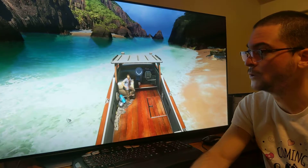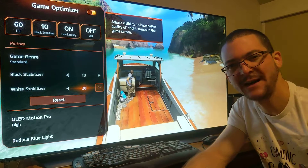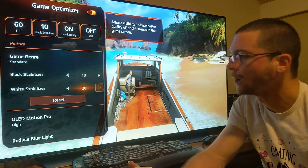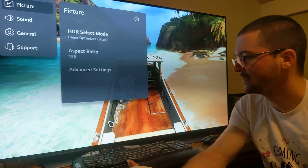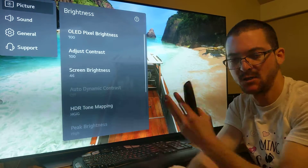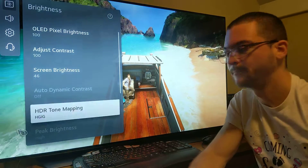One thing you can do is come to Game Optimizer mode and use the white stabilizer — increasing it reduces flickering — but it affects picture quality in a way I don't like. I tried comparing it and it's not the best option. So what I did instead: rather than forcing limited, I keep the TV in full. When you force limited, you're also making the highlights brighter because limited is expanding the range. We're on SDR, but basically bright objects are being pushed brighter.